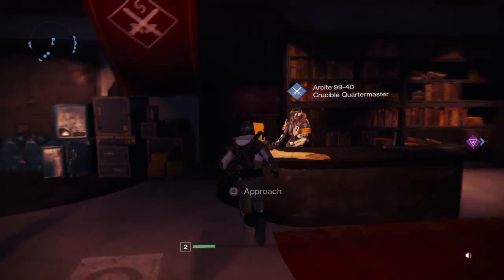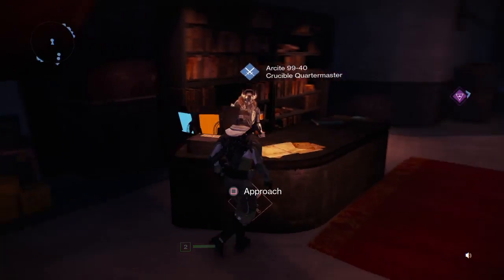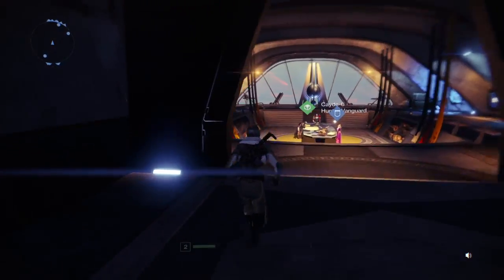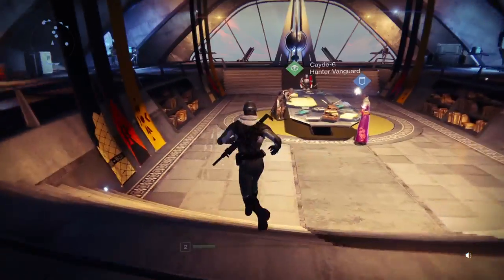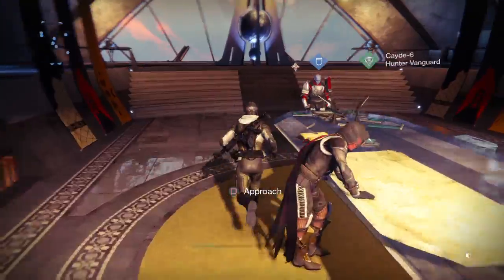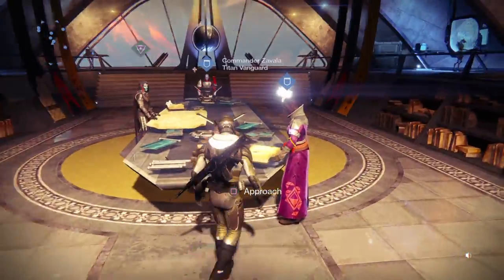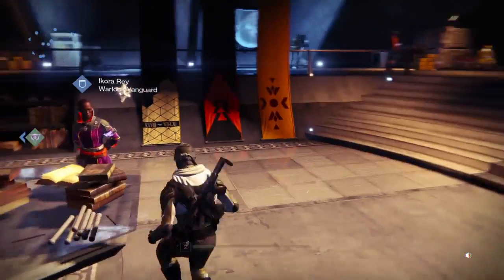If you're new to Destiny, this is how I tour around the tower. In this part we've got your Vanguards. The Titan is Commander of Valor. Cayde is the hunter, and Ikora Rey is the Warlock.